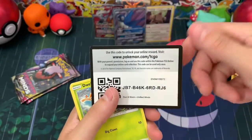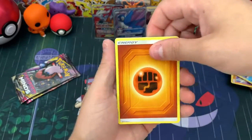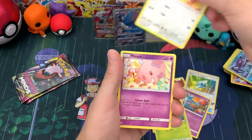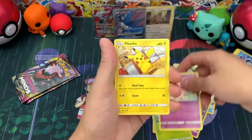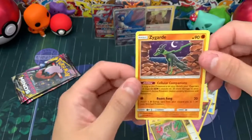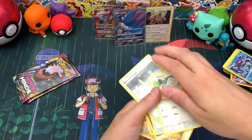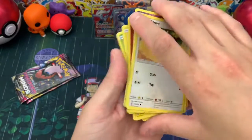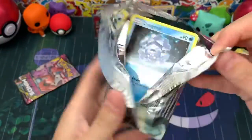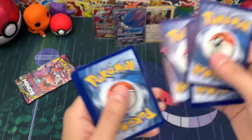Pack six — code card, Unified Minds. Are you guys enjoying this new set? I sure am. I think I'm going to enjoy Hidden Fates more, but this is still a really cool set. We get Poipole, Manaphy, Pikachu, Lickitung, an Axew reverse rare, and then a Zygarde as a regular rare. Two more booster packs left — getting down to the wire, but last pack magic is real and it is strong in today's video.